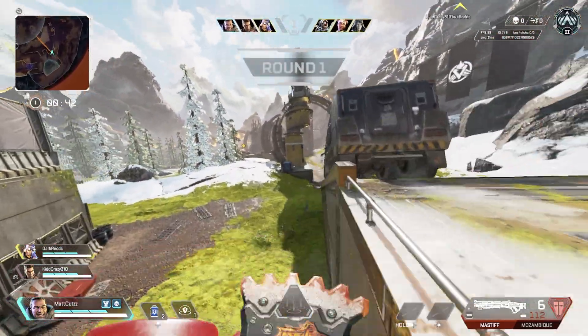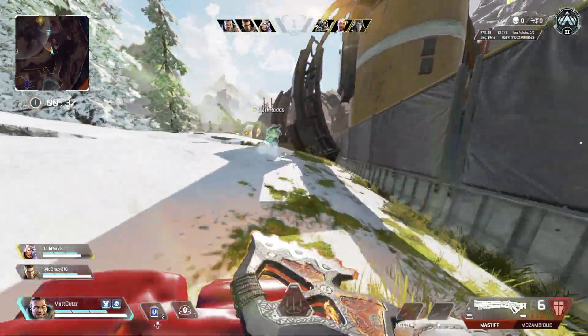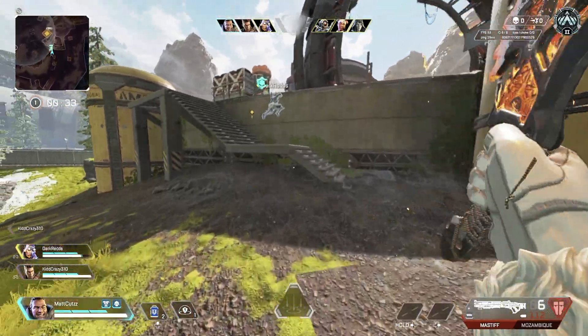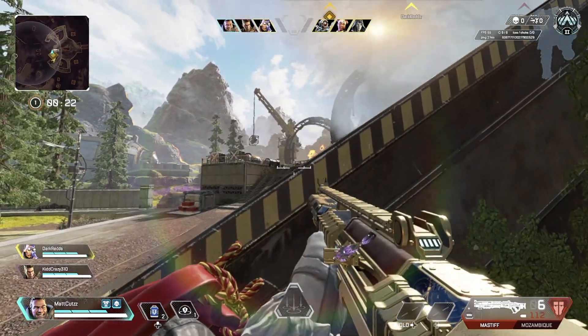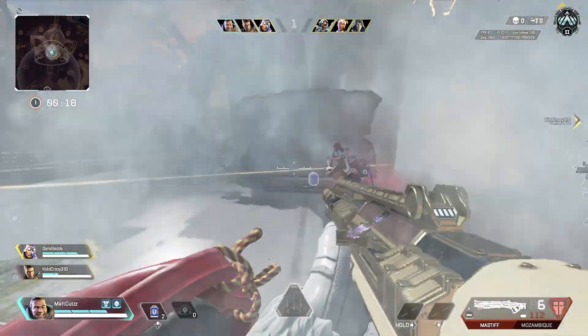Wattson got a big buff this season but unless you're playing as a team I don't really see it working as much. Maybe you could set up and play defensively with her ultimate, but at the end of the day I have Wattson in C tier. I don't think she's the worst — she is better than Caustic when it comes to arenas — but not by that much, so C tier is where I have her.